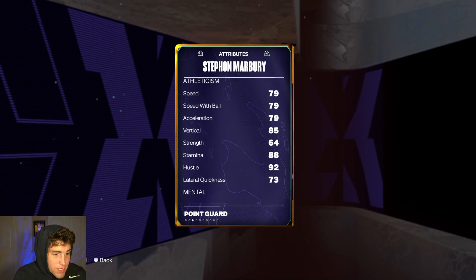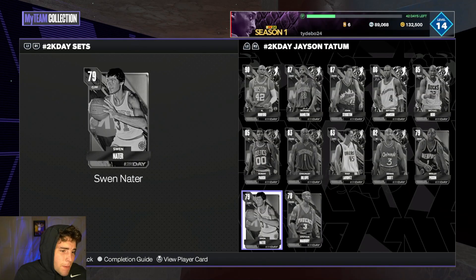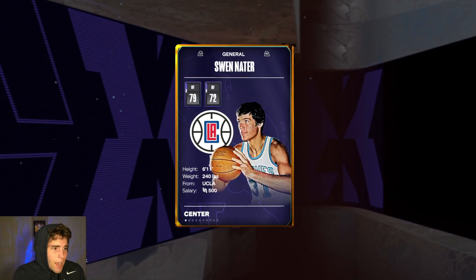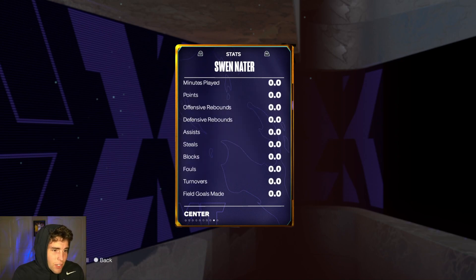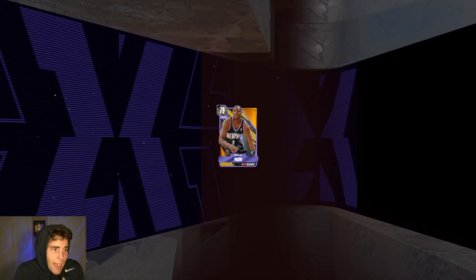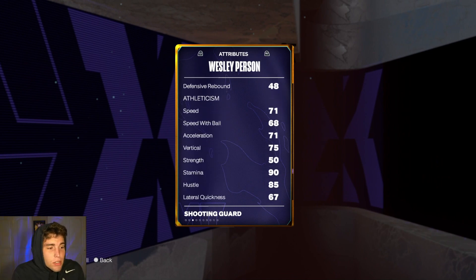Marbury has 74 three-ball, 79 speed, 73 lateral quickness. He does come with six bronze badges, but as a gold point guard, not a card I'm high on. Sweat Nader — he can't shoot, speed's at 42, lateral quickness at 37, and he's only 6'11'. Not a card I'm really high on.